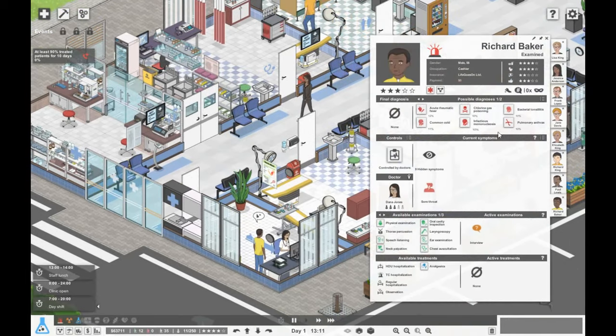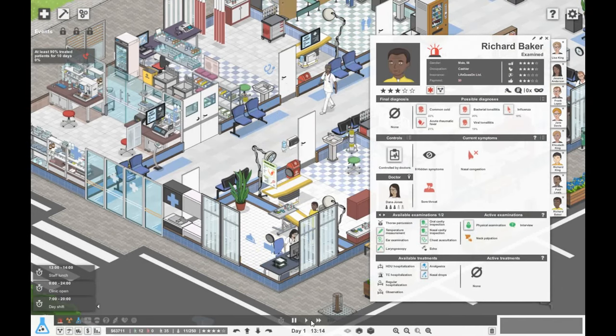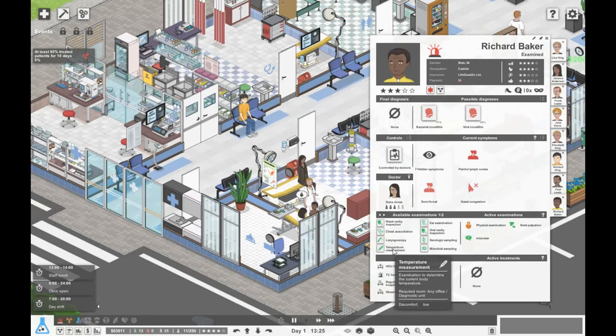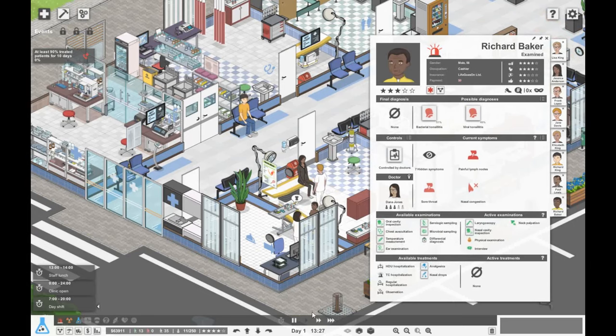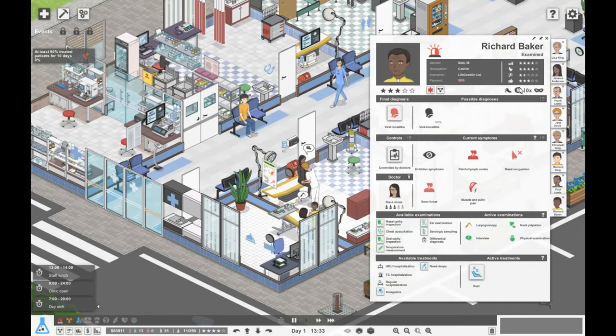Down here we've got Richard Baker. He might have the common cold. Let's do a physical exam. Let's do a laryngoscopy and have a look at his nose. He's got viral tonsillitis, so let's give him some rest.